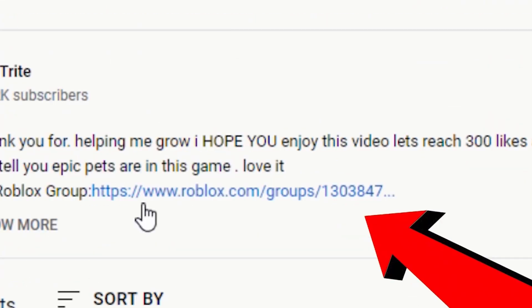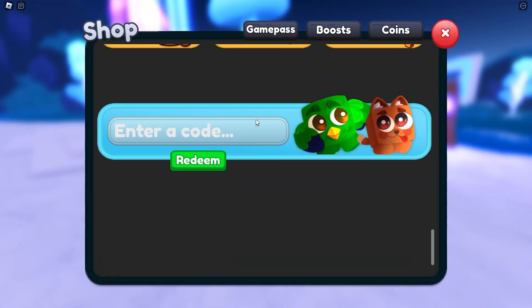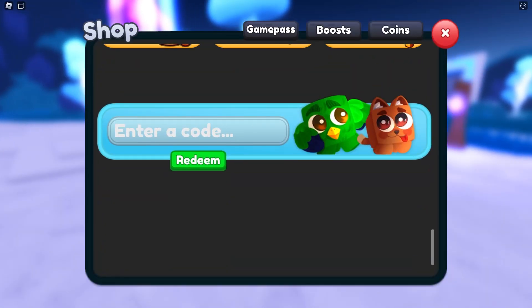How you can enter the codes — just follow me. Press on the shop, and here you're gonna find the code menu, somewhere right over here. And let me tell you guys how you can get codes faster.